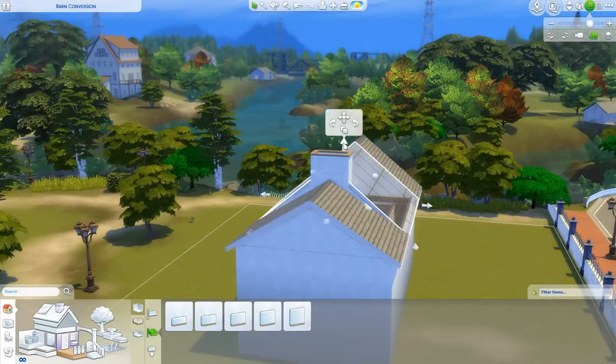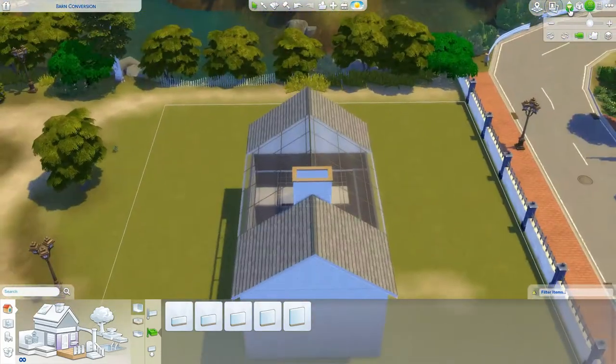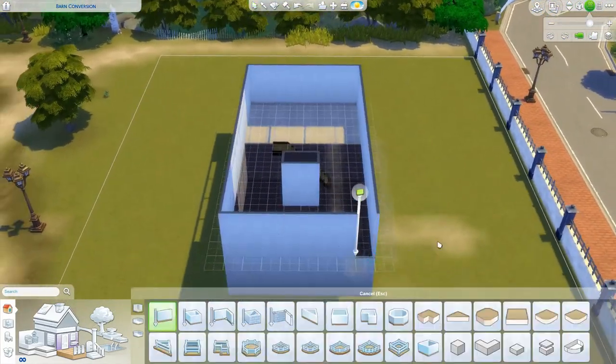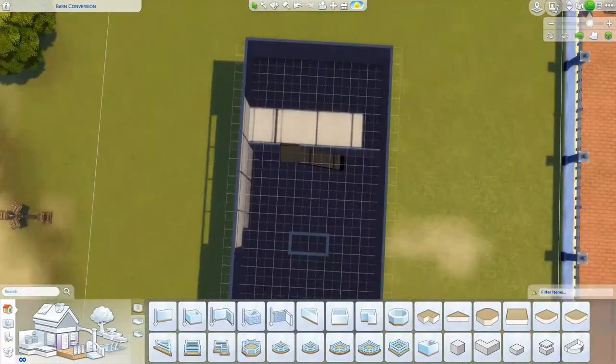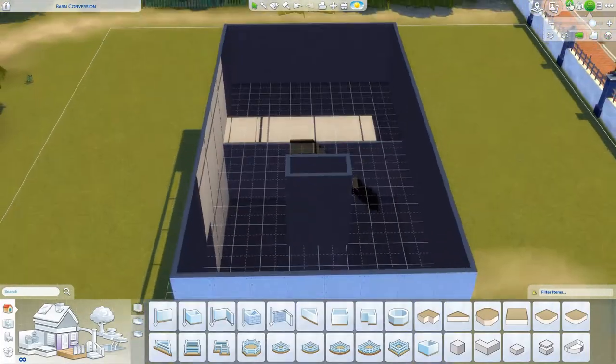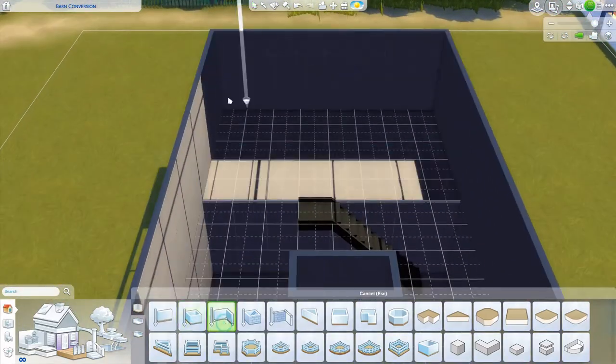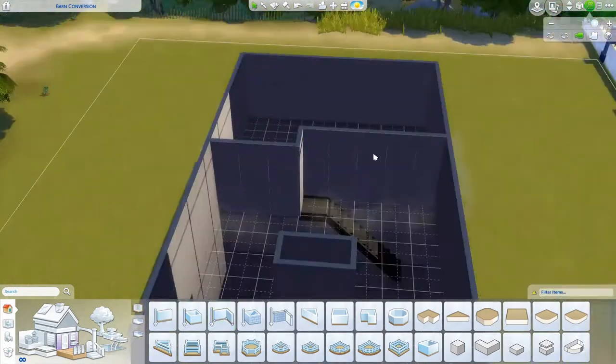I always prefer the glass roof that has a little bit of lines on it rather than just the plain one. The plain one's great, but I'm glad we have the options. I just think the light looks so much nicer when it's filtered through those lines and the grid — it just looks great. So you've got this major contrast in this build.